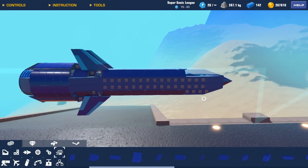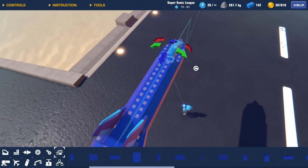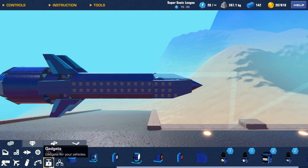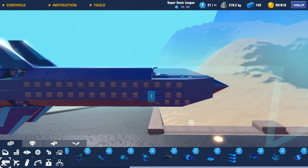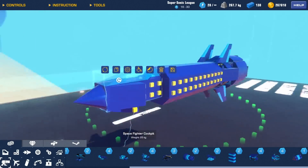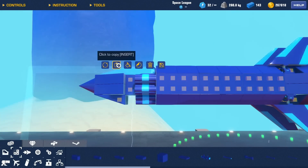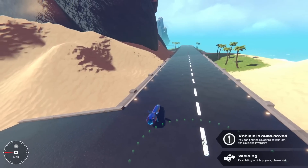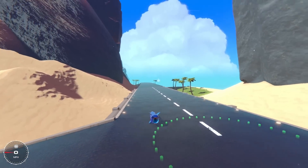I've really nailed the functionality now — it should be working perfectly. So now I need to add the main part of the missile: the explosives, the dynamite. I just need to figure out where to put them. I'm putting them on the side of the seat here. Six should be plenty of explosive power — these dynamites are pretty strong. Make sure I disable the keybind, that would be bad. So we have a missile; my mouse controls are off right now but I can turn them on with Shift.